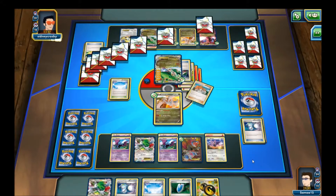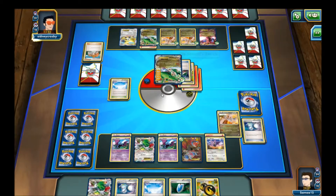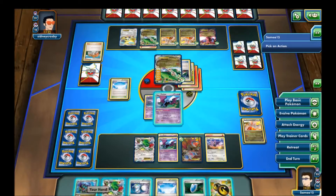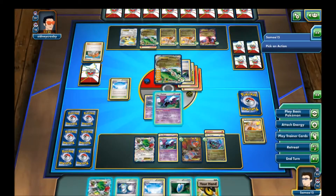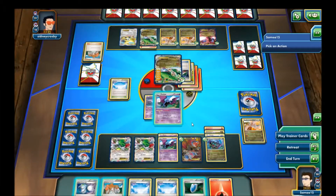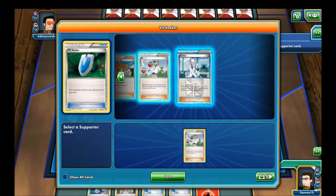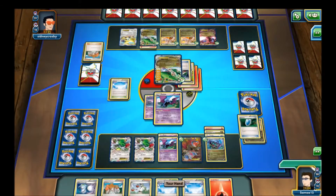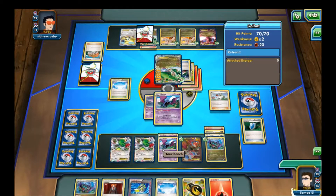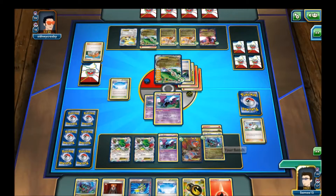Alright, we got our Shaymin. I'm kind of nervous to put down the fire energy because it's going to be a fourth one. I'm just going to hope my opponent doesn't have another Lysandre. My opponent has a low hand size — they used Juniper, so there's no Lysandre coming out this turn, which I am thankful for. I'm going to just straight up do 130. Opponent cannot use Dragon Strike next turn, which is kind of important for him.